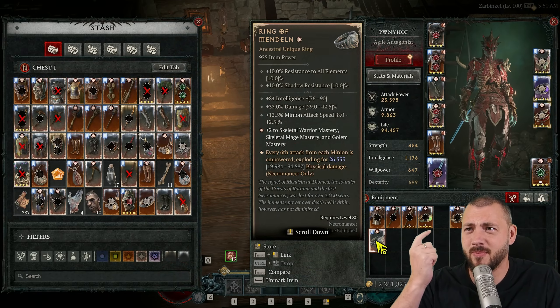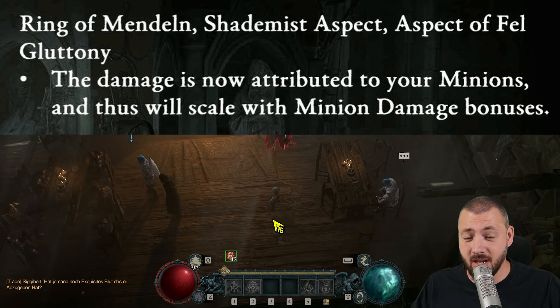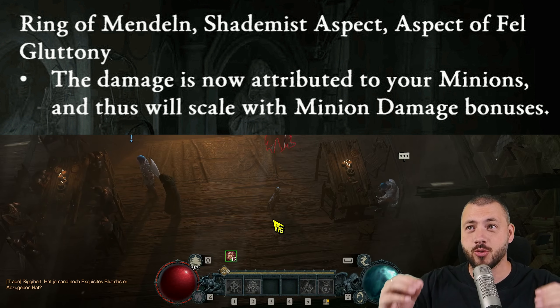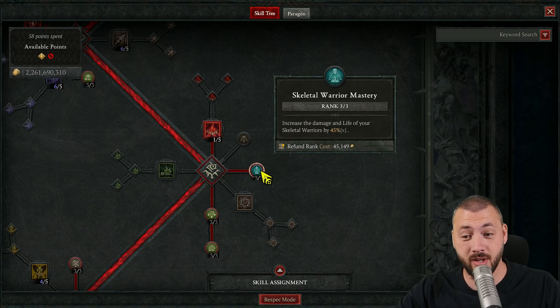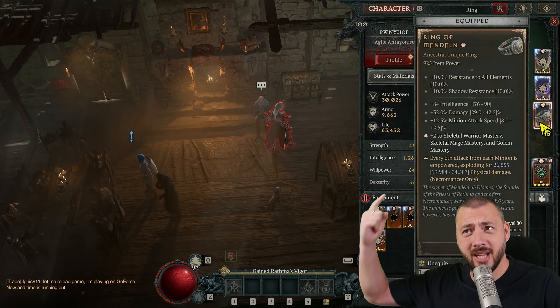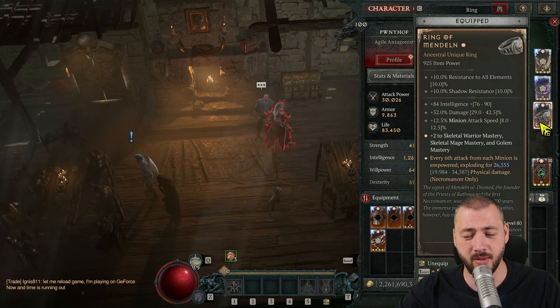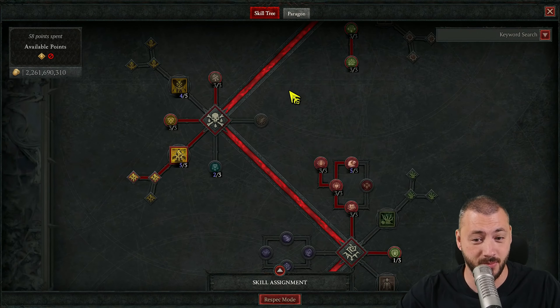So if I increased my damage, this item would allow my minions to do more damage. With the latest update, now that Ring of Mandeln, Shade Mist aspect, and Fel Gluttony scale with our minions, it truly scales with the minions. 3 points into Skeletal Warrior Mastery is another 45% more damage to Ring of Mandeln. The Ring of Mandeln itself has Skeletal Warrior Mastery, Mage Mastery, and Golem Mastery — that's even more, so 75% more damage.